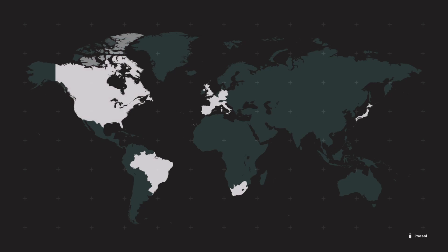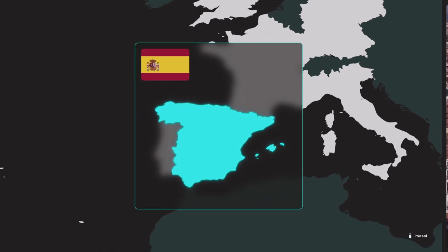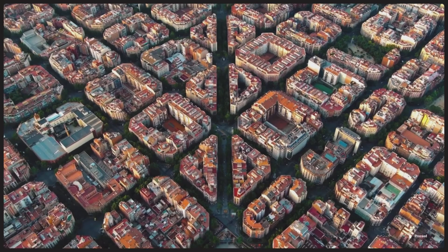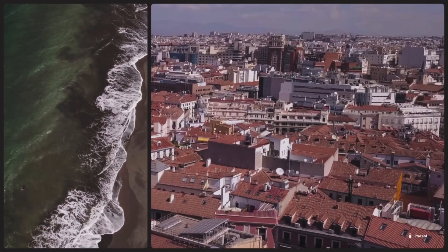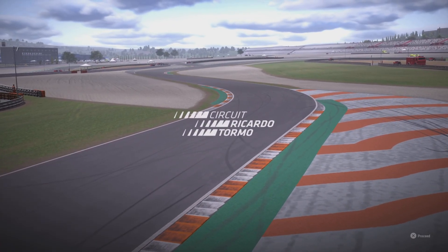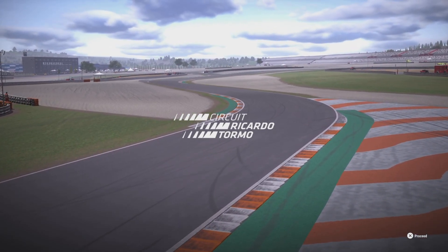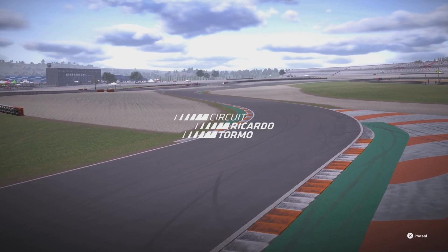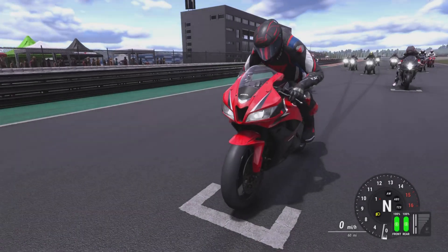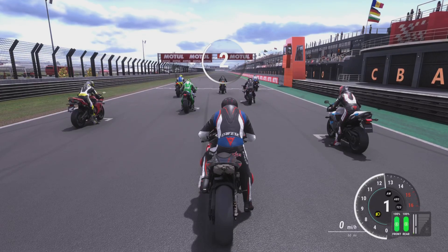That gives us first place in our first single race of career mode on the Honda CBR 600RR. Next up we head back to Valencia in Spain. We've already seen this exact layout with the 250cc two-strokes, but this time it's going to be much quicker overall. Same layout, but on a completely different bike, so it should be challenging — though since we have a general knowledge of the layout, it shouldn't be too bad.